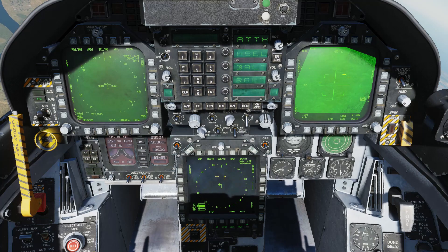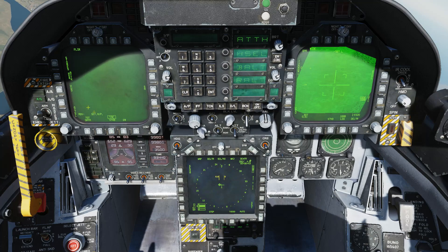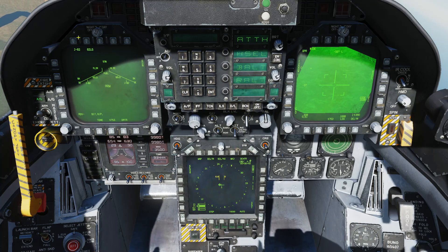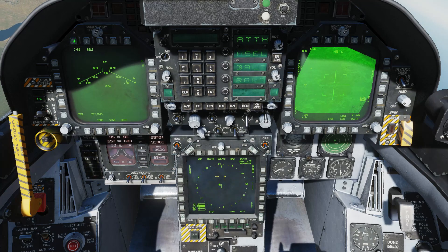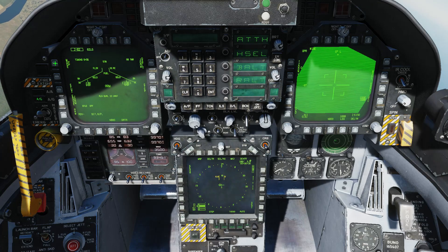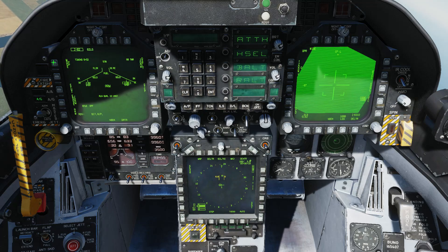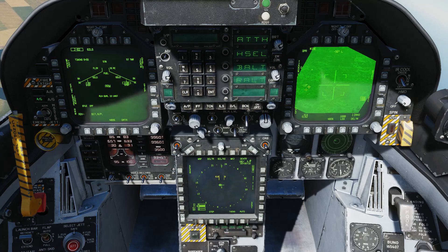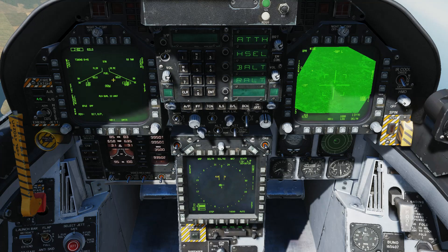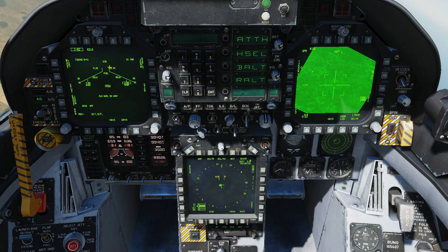This can be done on either the HSI or the SA page. As you can see, now it's looking at the waypoint. If it doesn't slave, check your stores and make sure you've got an appropriate weapon selected, or no weapon selected at all. For example, if you have a JDAM in pre-planned mode it will not slave to the waypoint — make sure that's in target of opportunity mode. It also won't work in CCIP mode; you need to have your bomb in auto mode as opposed to CCIP.